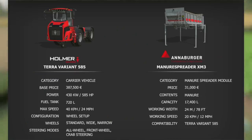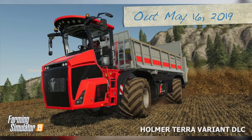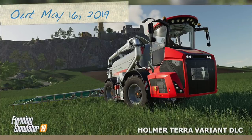We also have the Horsch Terra Variant 485, also in the carrier vehicles category. Price is 387,500, power of 585 horsepower, fuel tank of 720 liters, max speed of 40 kilometers or 24 miles per hour. Configuration will set up wheels — standard, wide, and narrow — and steering modes are all-wheel, front-wheel, and crab steering. We also have the Annaburger Manure Spreader XM3, which is going to be a manure spreader module. 31,000 will get you this, contents will do manure, capacity of 17,400 liters, working width of 24 meters or 78 feet, working speed of 20 kilometers per hour or 12 miles per hour, and compatibility with the Terra Variant 585. These things are massive and were a huge part of Farming Simulator 17 — if you did not play FS17 and FS19 is your first farm sim game, you are in for a real treat.